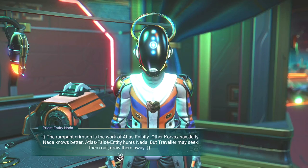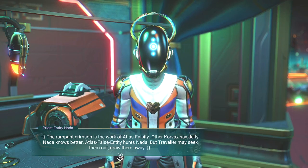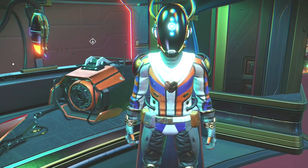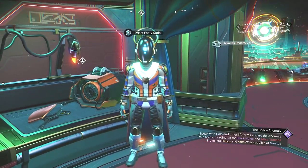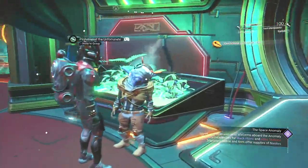The rampant crimson is the work of Atlas falsity. Other Corvex say deity — Nada knows better. Atlas false entity hunts Nada, but traveler may seek them out and draw them away. I got a whole lot of nanites out of that, and Quicksilver. I have no problems with that.